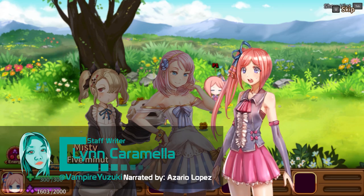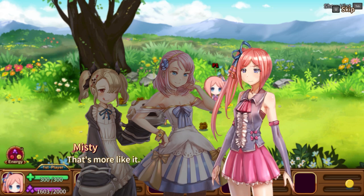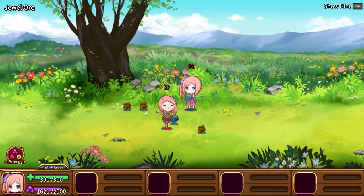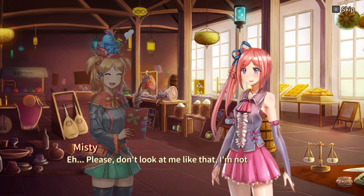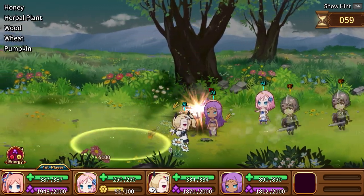Although I consider myself a sucker for visual novels, I don't mind when developers try new things with the genre. With this in mind, I found myself drawn to the Emerald Tablet, a crafting RPG-visual novel hybrid that borrows elements from the popular Atelier series. The game focuses on its story elements and characters which don't make the biggest impact. Instead, it's the mix of RPG systems included that make it worth checking out.